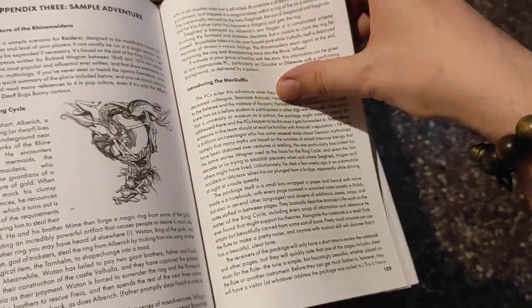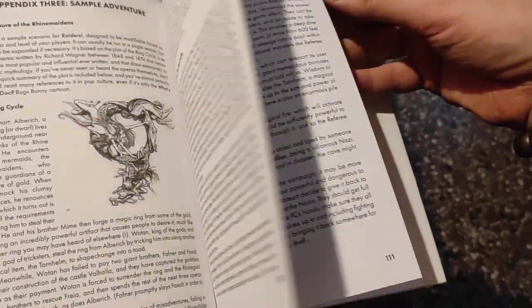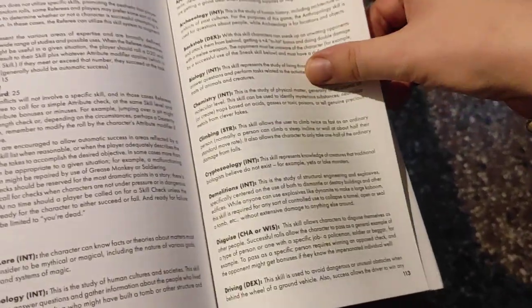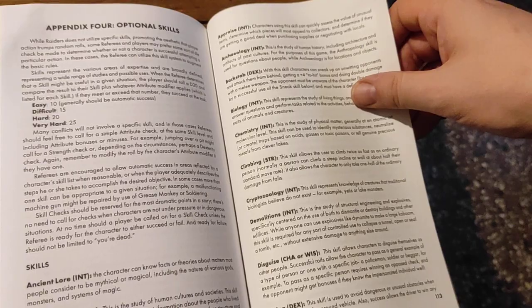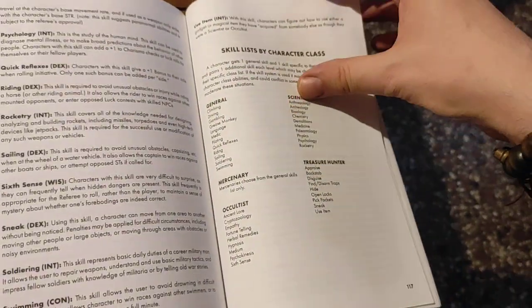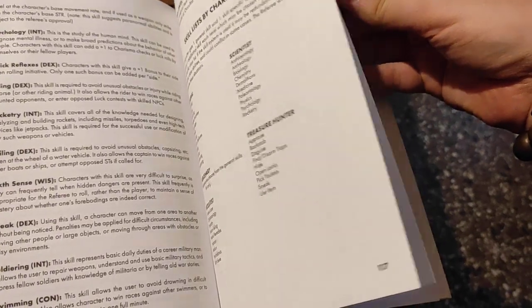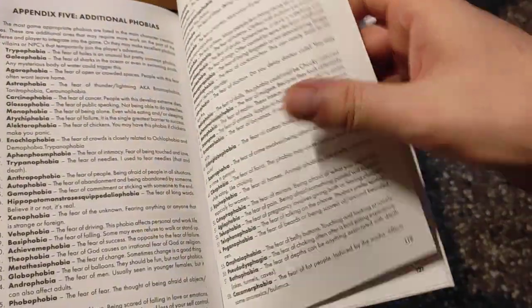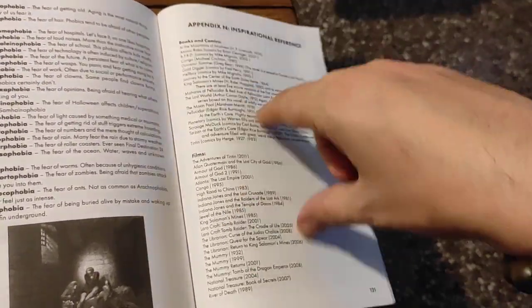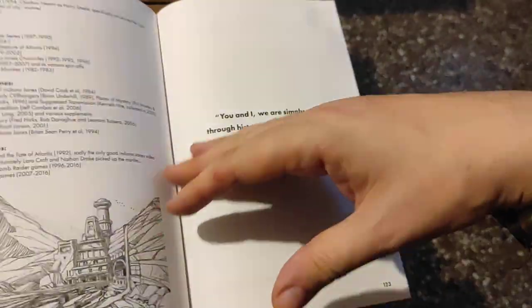So I have to give credit for that. At the end there's a sample adventure based on the Ring of the Nibelungen, and a section on skills which are optional — you can include skills as a mechanic or not. That's pretty clever too. And there's the aforementioned phobia table and inspirational references. Really the only thing that should be listed there is Indiana Jones, but whatever.